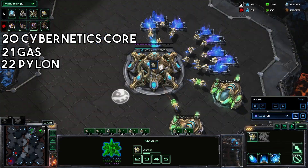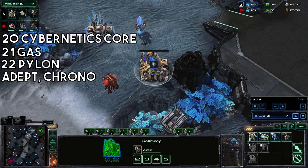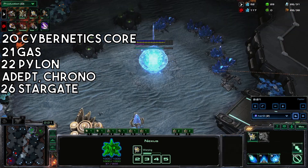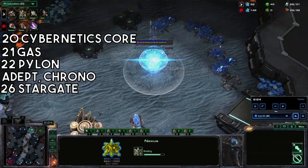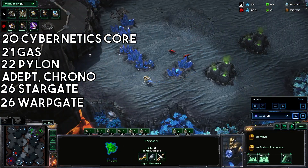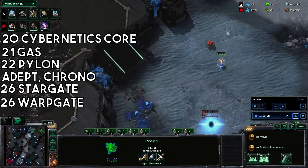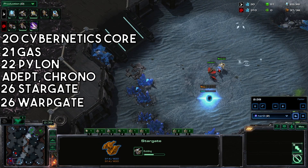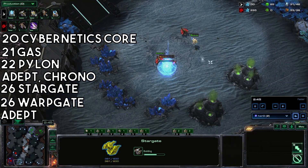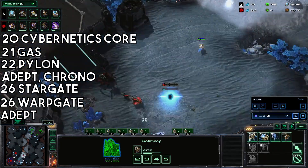Fill up the second assimilator. Build an adept, chrono it, and then build a stargate. Start warpgate research. Hero is also pylon-blocking an attempted third base here. There's a chrono on the natural nexus as well.